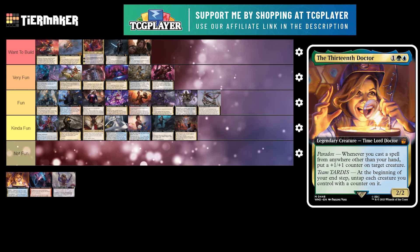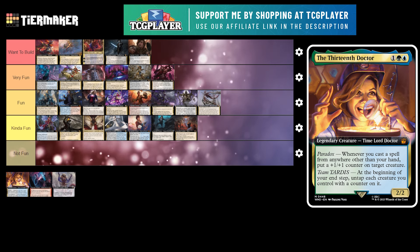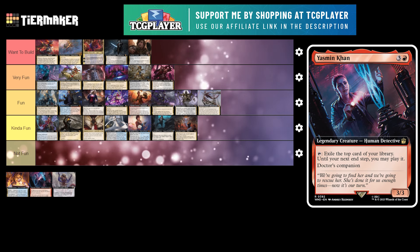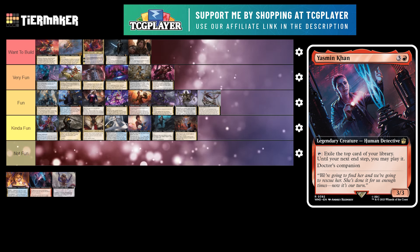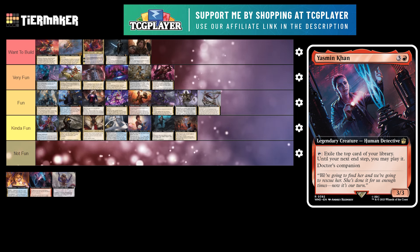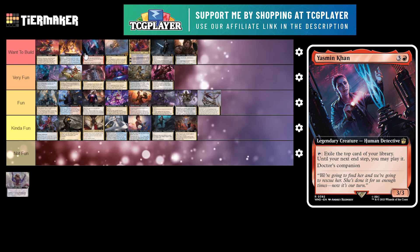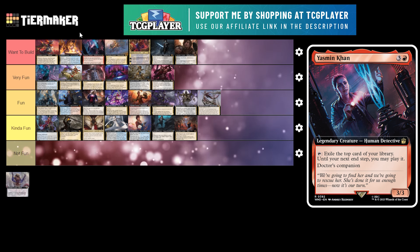Next up is the 13th Doctor — this is actually my favorite commander of the year, partnered with Yasmin. The 13th Doctor is a 3 mana 2/2 legendary creature Time Lord Doctor with Paradox: whenever you cast a spell from anywhere other than your hand, put a +1/+1 counter on target creature. And as Team Tardis, at the beginning of your end step, untap each creature you control with any counter on it. Yasmin is a 4 mana 3/3 — you can tap her to exile the top card of your library, and until your next end step you may play it, as Doctor's Companion. When I originally played this commander I didn't think Yasmin would be good, but I realized I was just wrong — Yasmin is the best partner with the 13th Doctor out of the box. I want to put it above Pantlaza but just barely. If you can find this precon, I would pick it up — it's really fun.